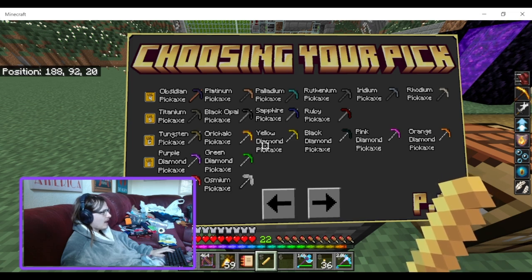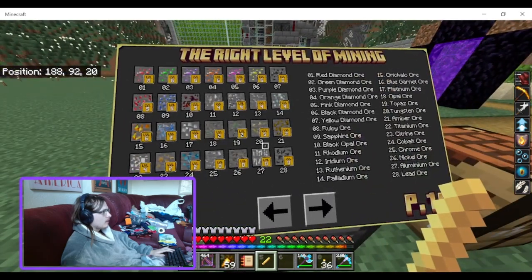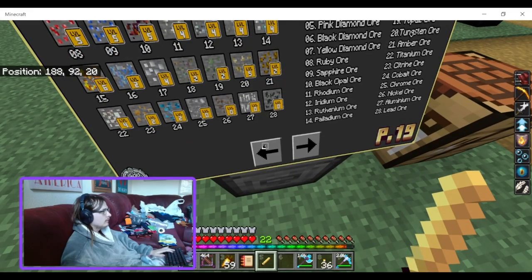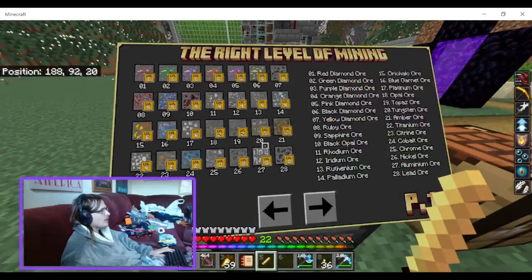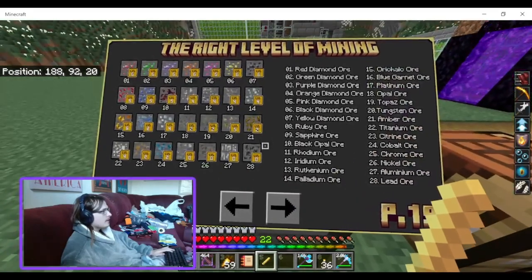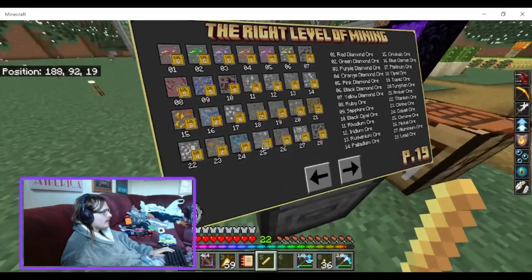Level seven is red diamond and osmium. I was looking for level eight but — did I misread that, or am I just being dumb? Seven levels total. Red diamond — so these are all the different levels.